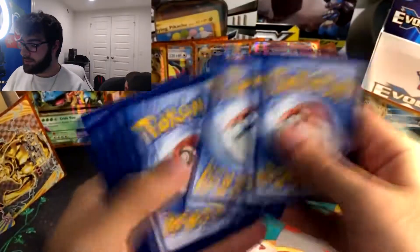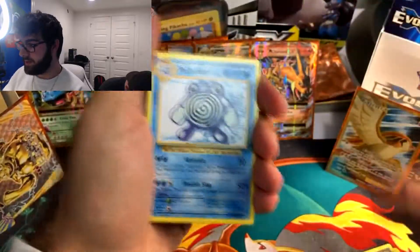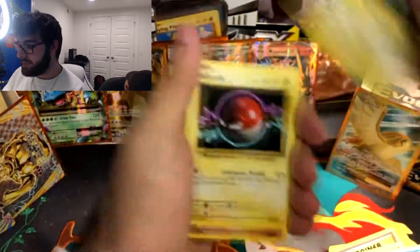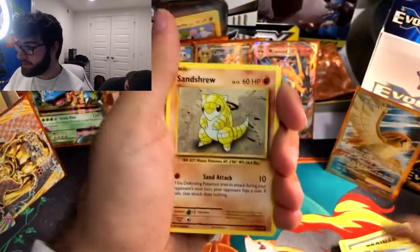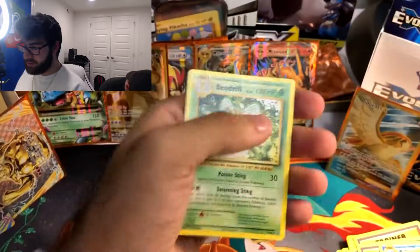And a Dewgong. Three to the front. Blastoise Spirit Link, Pidgeot Spirit Link, Poliwhirl, Rattata, Caterpie, Magnemite, Voltorb, Sandshrew. Reverse Holo Poliwhirl. And a Beedrill — I do not like Beedrill.